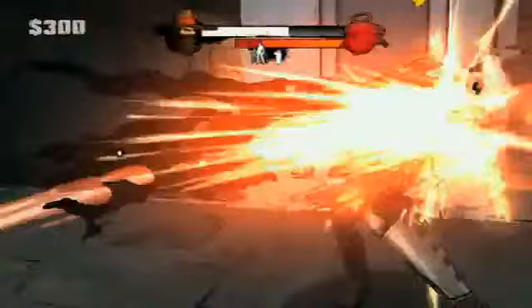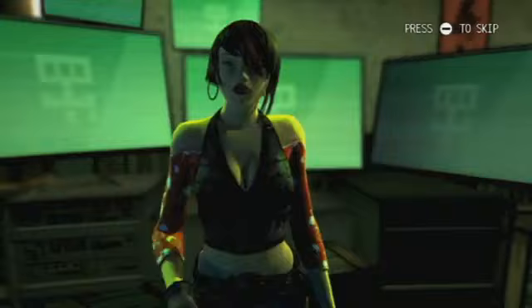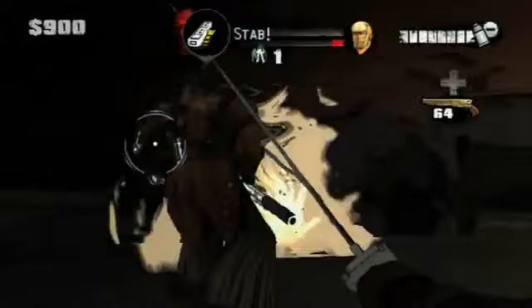In Red Steel II, you'll step into the boots of a nameless swordsman out to dispatch some serious punishment. As one of the last members of the Kusagari, you'll become the Hand of Vengeance, mastering the way of the sword and gun to strike deep within the heart of your rival clan. Few allies will aid you along the way, but it's up to you to take down the Jackals, the group responsible for nearly wiping out your clan.